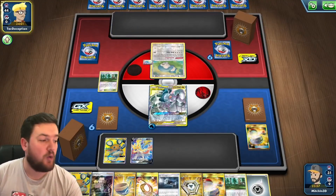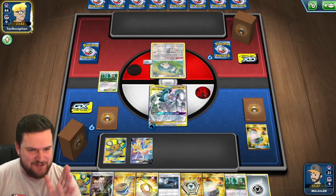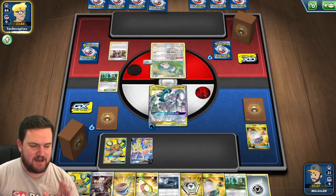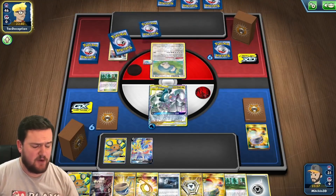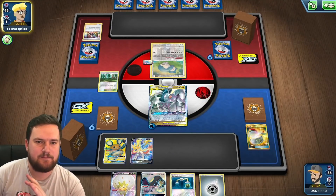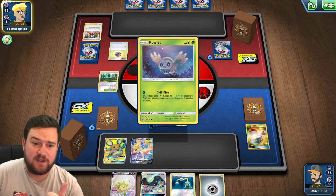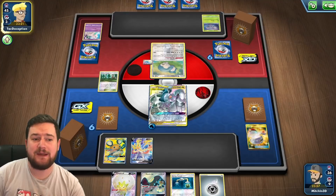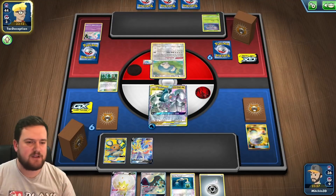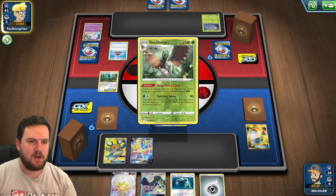We also need to make sure that Echoing Horn in our hand is used wisely. We have a chance because we can put down Pokemon from our opponent's discard pile to take knockouts. What the Decidueye decks like to do is get a bunch of benched Pokemon out, set up as many Decidueyes as they can, and then scoop up everything else. So if we can take a knockout with our ADP before they get set up properly, and if we have Echoing Horn, we should be able to get into a position where we can take six prizes.